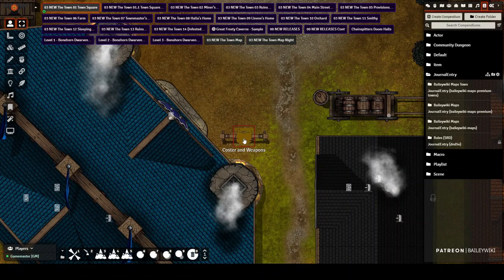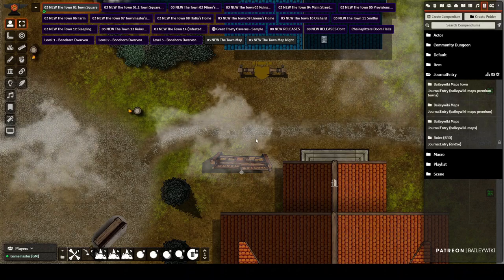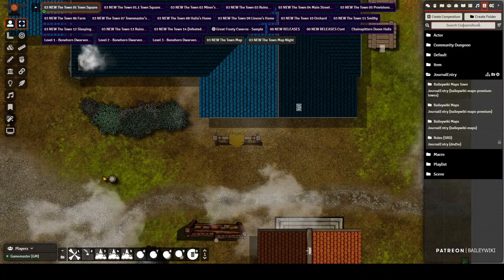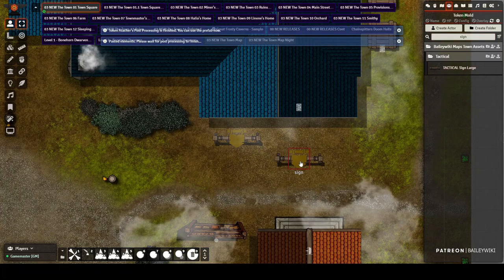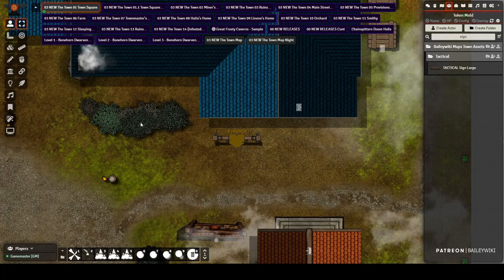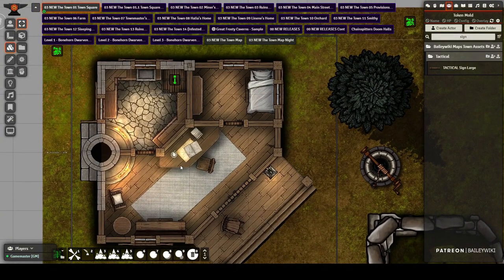There are signs deployed — anyone can hover over and read what a location is. You can change the name of a particular location. There's a notice board where you can put multiple pins so players can come up and read notices. Signs are deployable assets — if I search for 'sign' I can drag one out onto the field. There's also ambient noise when you've got a token selected. There's a shrine, the home of a relevant story character depending on the lore you follow.